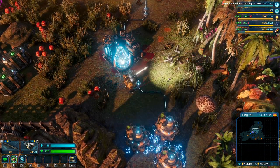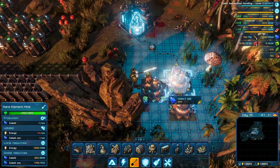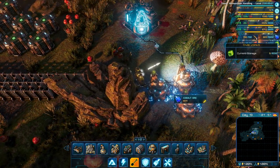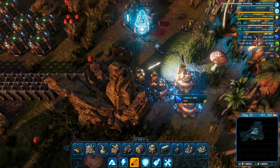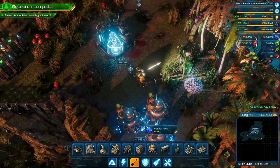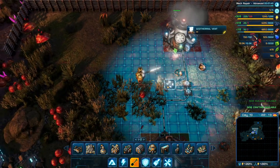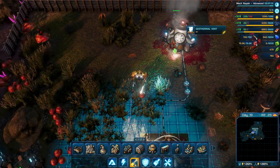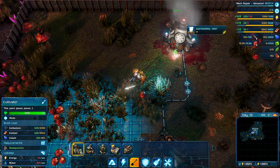We can't see cobalt here. Looking at our resources: uranium is there, cobalt is going up slowly. We don't really have that much tanzanite. New buildings are available for construction; new blueprints are available for crafting. How about we try building one of these cultivator guys?